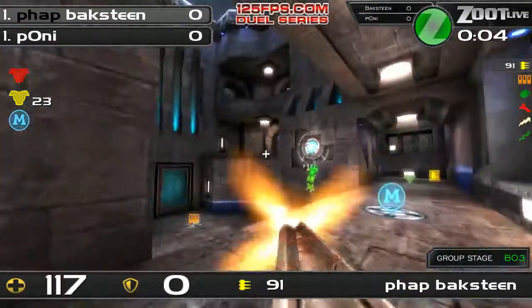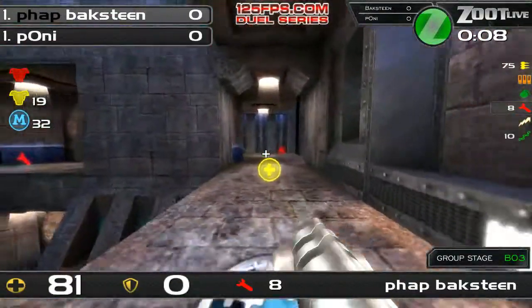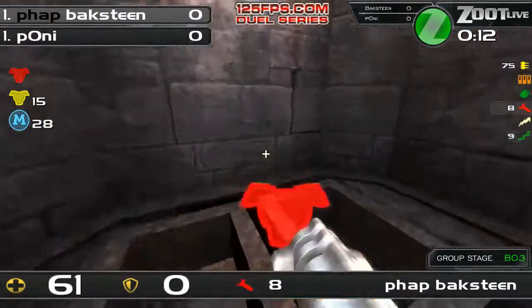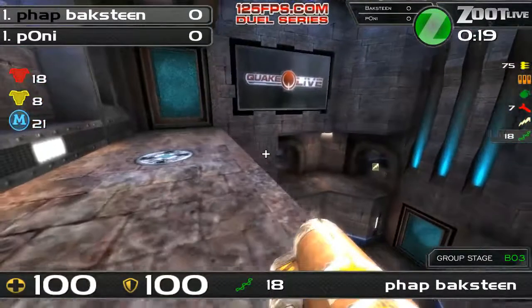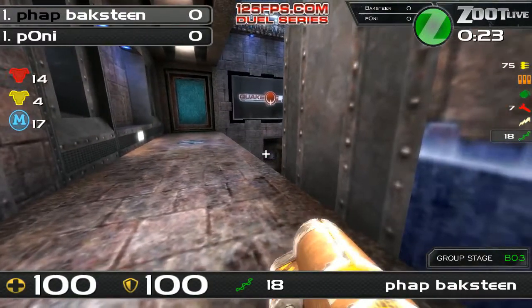Here in group D, and we're on Baxteen off to start. He doesn't get the rocket launcher — no weapon, no mega. But now he's getting a couple of weapons together, hits a rail, and this should be the red for him as well. But he didn't get that LG, and Pony saw that he slightly missed it. Pony is probably going to make an attack with LG.